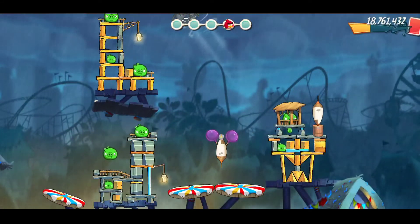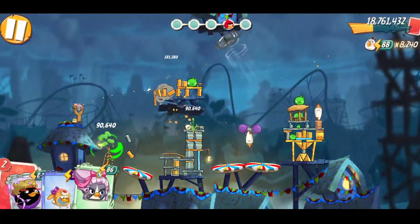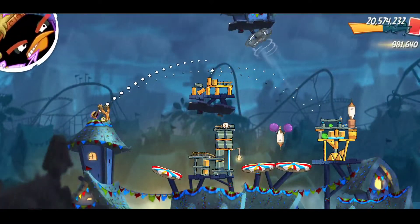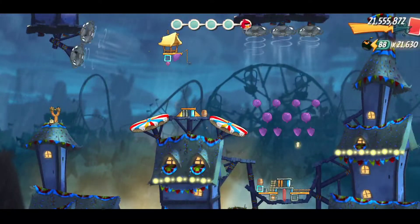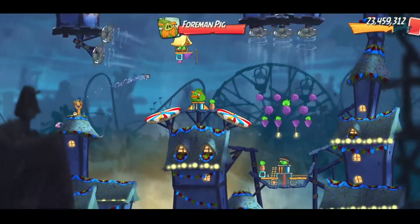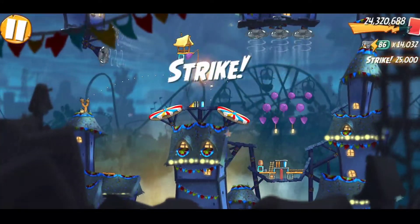Fourth room. We will use Matilda. We will use Blue and Bomb. Last card. Complete fourth room. Fifth room — okay guys, Silver. Complete. The boss room complete. Level 3 complete.